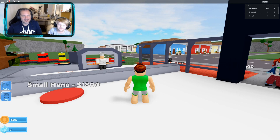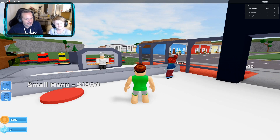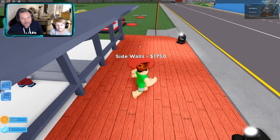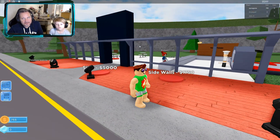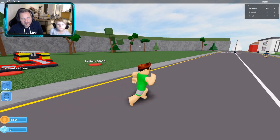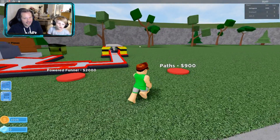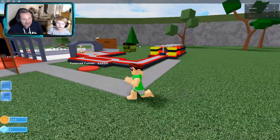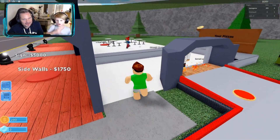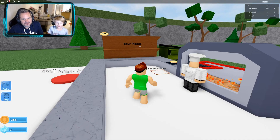The small menu costs eighteen hundred dollars. Why don't we go for a little stroll around Pizzaville and see what's around? When we get the motorbike we can just brum brum brum around. The motorbike is a little while away yet. That person can jump pretty high — so can we, look!